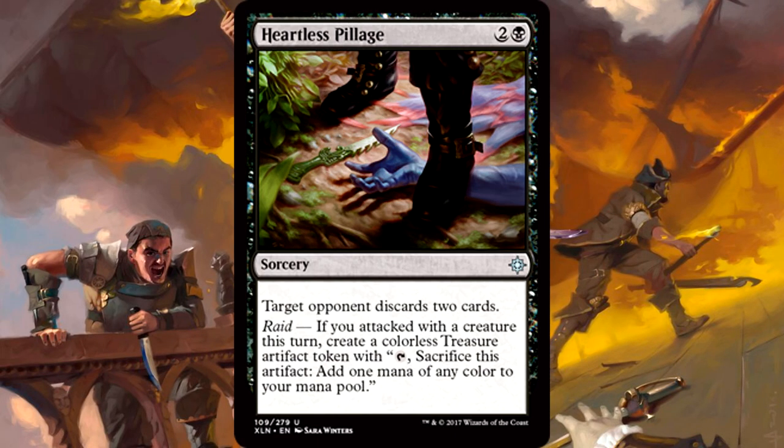Heartless Pillage is three mana for a sorcery with Raid — target opponent discards two cards. If you attacked with a creature this turn, create a treasure token. Before we talk playability — is there a type of pillage that isn't heartless? I thought being heartless was implied in a pillage. Anyway, it's Mind Rot with Raid. I probably won't play this too often, but if you're playing a super aggressive black-based strategy, this is a neat top end to run your opponent out of gas, and if you enable Raid, you get some ramp and fixing. Decent, but mostly in super aggressive decks.